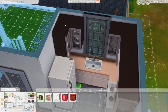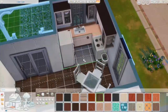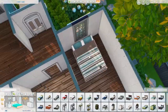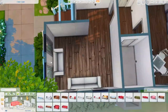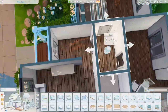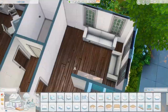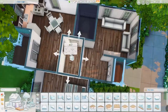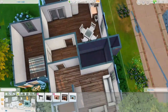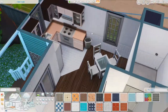I may have changed the table color; I can't remember. But I kept the cheapest base-game chairs — they don't look that bad, though they look like they'd make your butt hurt after a while. I did put in a real fireplace, not just a faux one. I actually ended up making the living room smaller and moving the bathroom over so the dining area has its own little section, and I'm really happy with how that floor plan turned out.